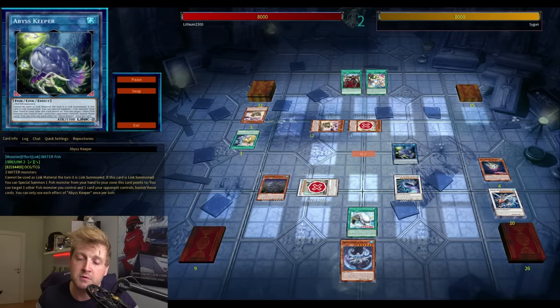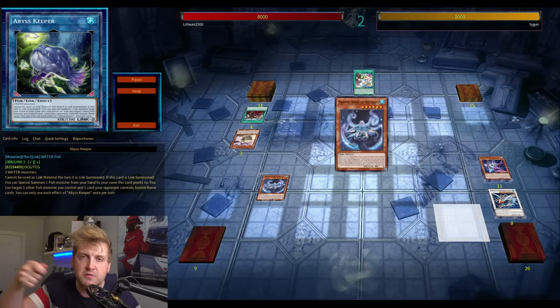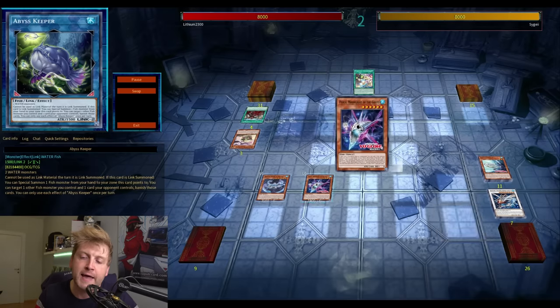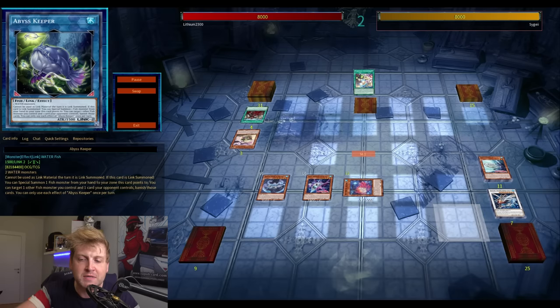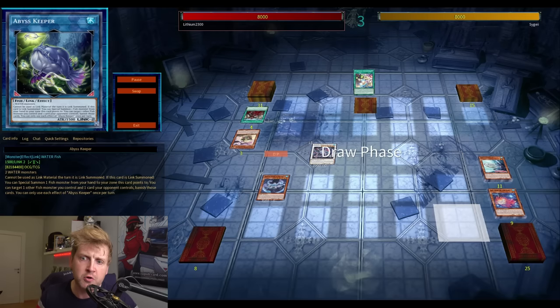The other new card is a Level 2 called Kit — very similar to the other Goatees. It can special summon itself to the field, it's an interruption card, and it's somewhat of an extender. It's Level 2 and can special summon itself, although it's not a tuner — and that's important. They also got a new Fish Synchro.